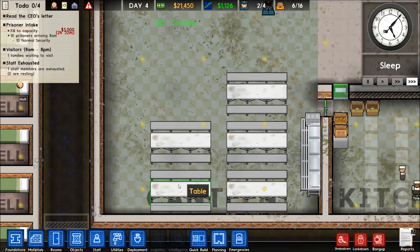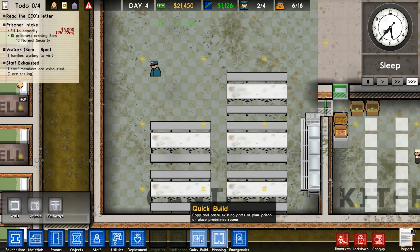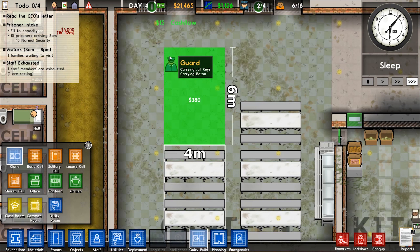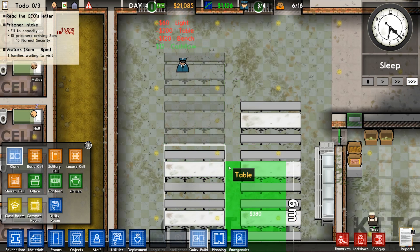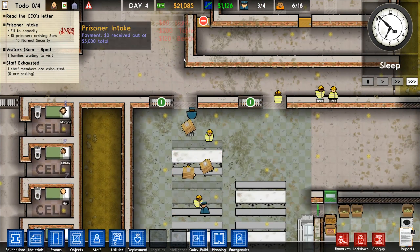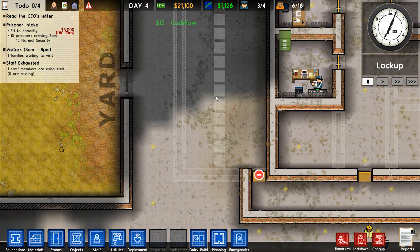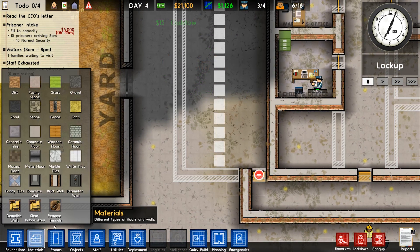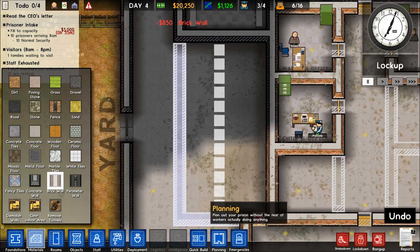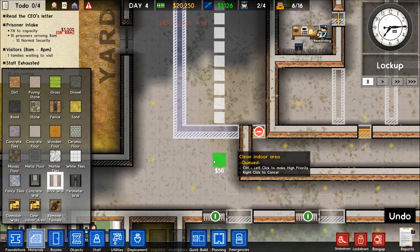Let's use the Duplicate tool and copy these cells, put them right back to back — done, perfect. Might have been easier the other way, but I'll leave it like that. I want to get the Visitation Center going too. We have 21,000, and prisoners are going to start getting upset if we don't do this.